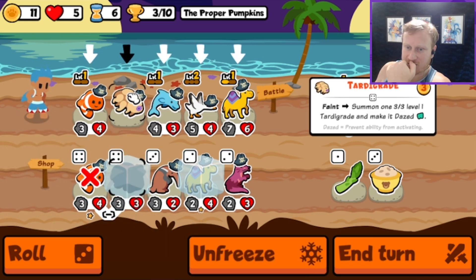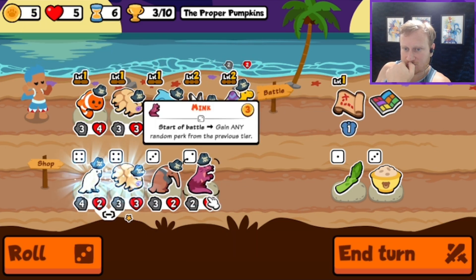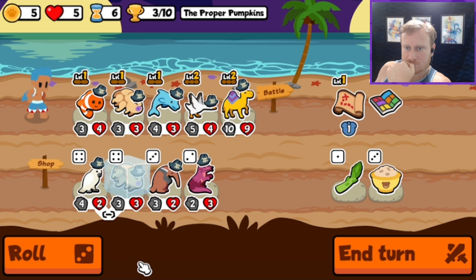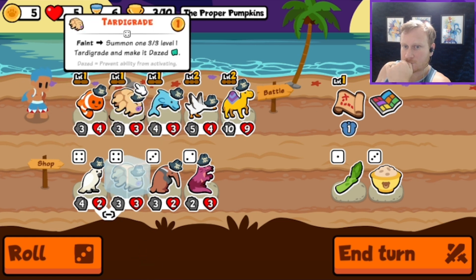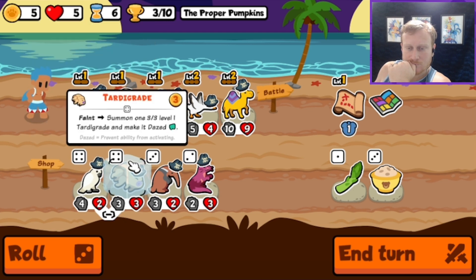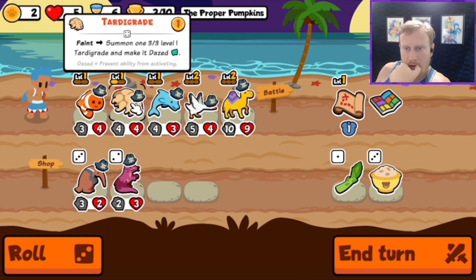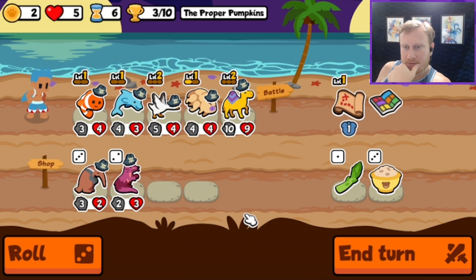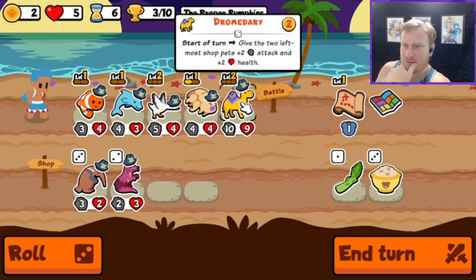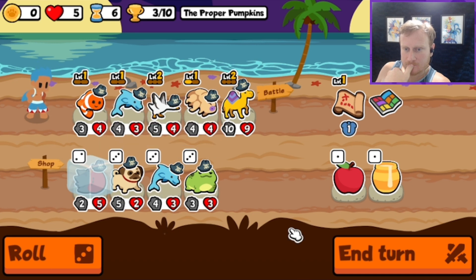We gotta buy the Tardigrade. Let me just stack it — I think that's the right call. Maybe I should have saved it, buffed it with the Dromedary for a turn before the Dromedary gets changed, hopefully into a Frigate Bird.